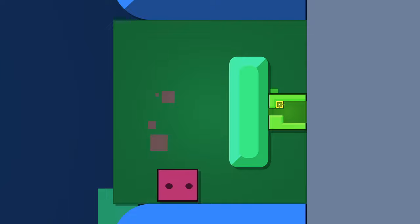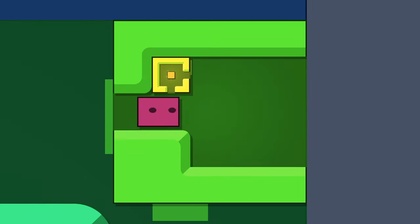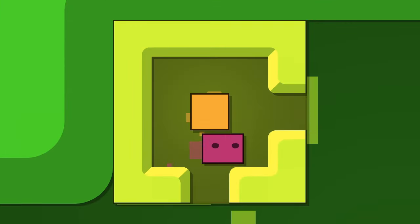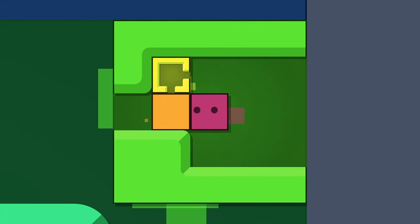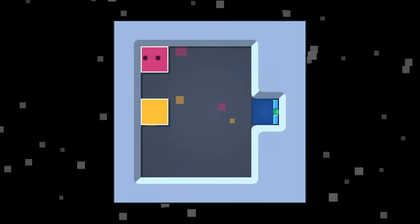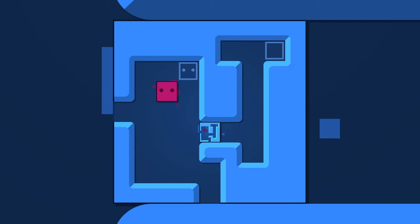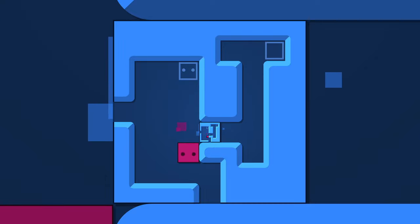We can't actually get this block out, so we need to go into this next block and into this block and get this one out. I think we actually want to push this down, because now we can go around this way and push this all the way out of all of these blocks. We'll have to keep in mind how it aligns with the blocks outside of the block. We are in a block within a block — Recurse achievement get.